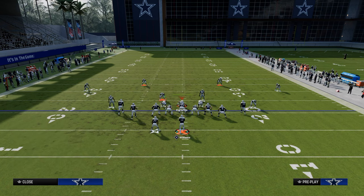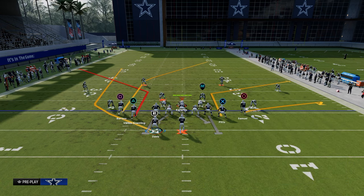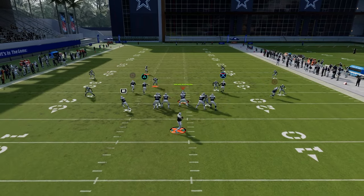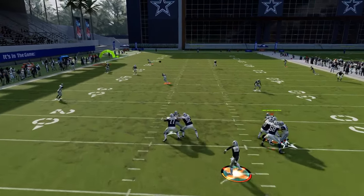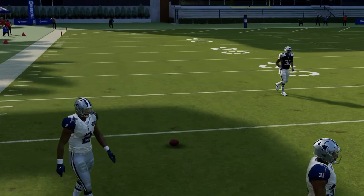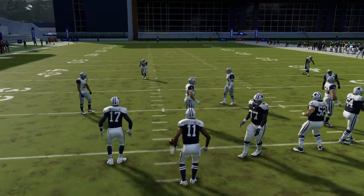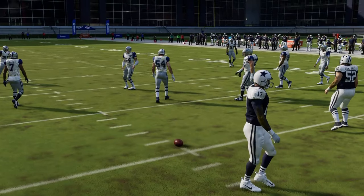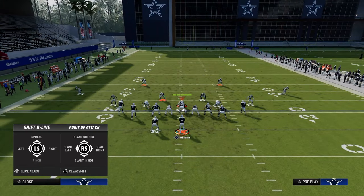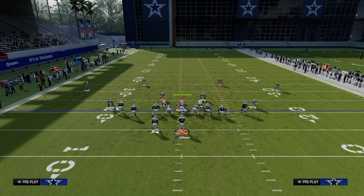Looking at this one more time from the lens of play Flood: leave the wheel route, especially on this hash mark — this is pretty effective. That deep corner from Flood has a good chance of getting over the top on the left. Now I want to jump back to post-wheel drag and Bench to look at 30-yard clouds to the right — how would I manipulate a 30-yard cloud on the right side?